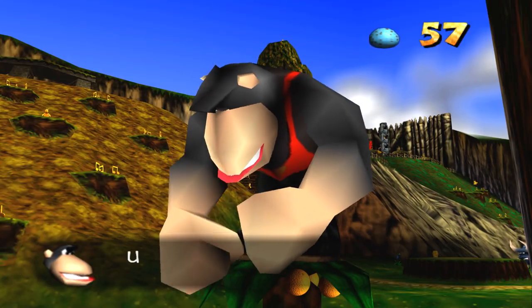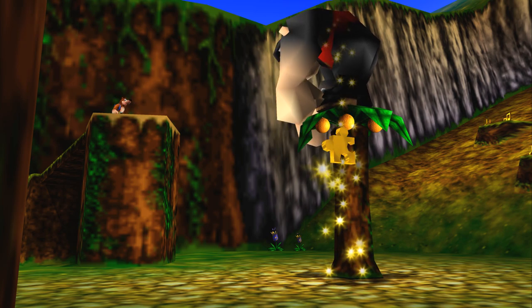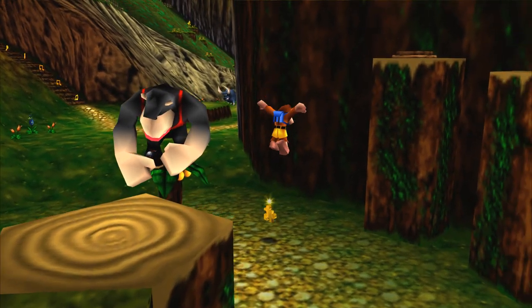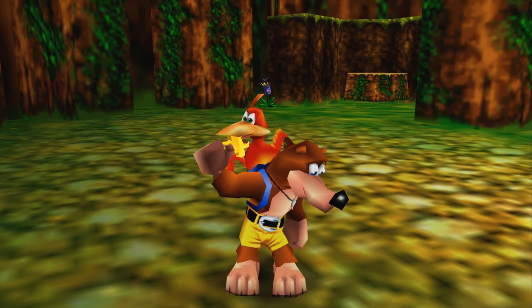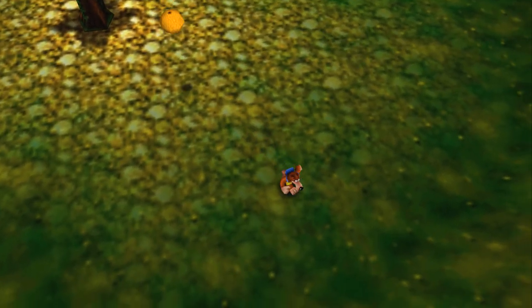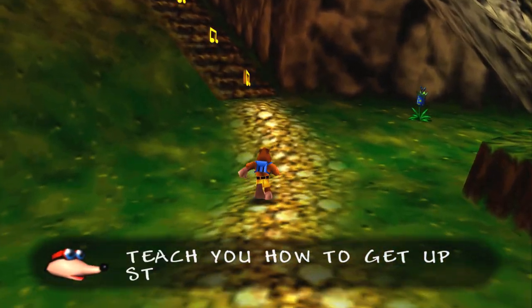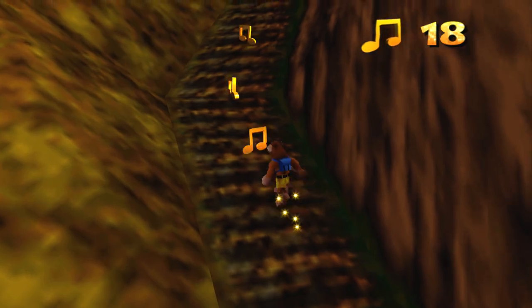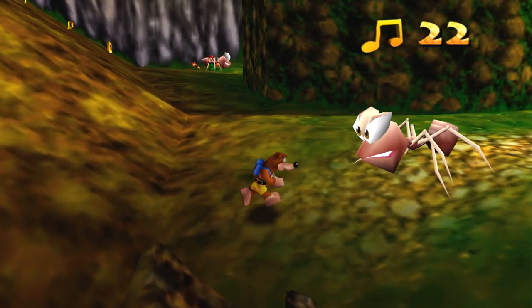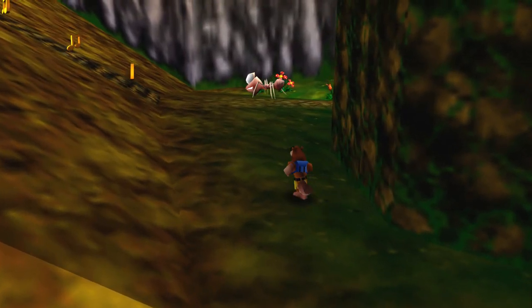I will give Banjo-Kazooie this — the one thing that aggravated me playing Mario 64 was the fact that you leave the world every time you get a star. Just having all the Jiggies out in the open where you can tackle them any which way you want, and you stay in the world, is so satisfying. The way the notes work differently too: in the original, when you collect notes and die, you lose all of them and have to collect again, and you can only gain more by beating your note score. In the XBLA version, you get the notes and they're yours forever — they'll never go away. Thank God!